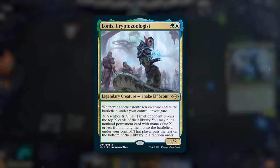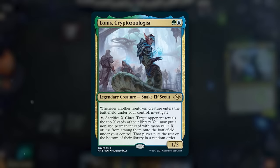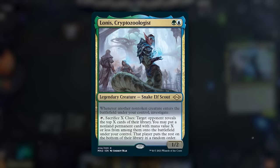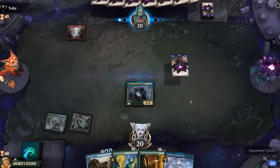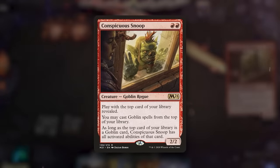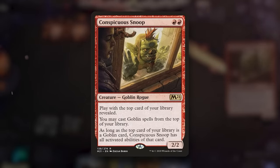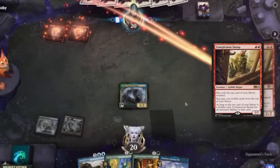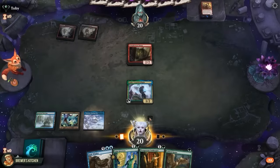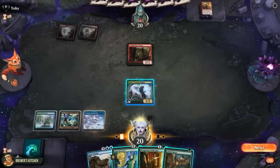They might have removal but we're not here to play it safe. Cast Lone's Cryptozoologist — a two-mana 1/2 that creates a clue whenever a non-token creature enters the battlefield under our control. We'll go over the massive text box when it's relevant. Let's first see if we get to untap with it. No removal yet. Dragon Skull Summit and Conspicuous Snoop — so they are Black-Red Goblins. The Snoop lets them play and activate abilities of goblins off the top of their library, but that also means no removal, so we can get the Value Train started.